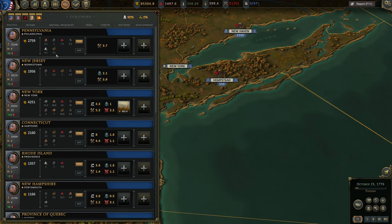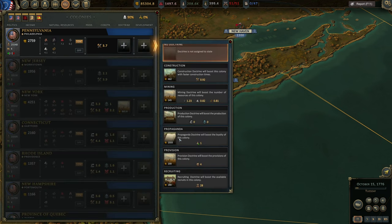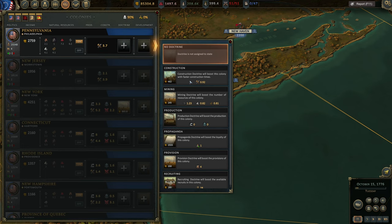You can click on the doctrine for different types of options. Construction doctrine increases construction around the province but you pay money every week. Mining doctrine increases mining output. Production doctrine — because we don't have actual factories here, it's zero and costs nothing. Propaganda increases your popularity but costs a lot of money. Provision doctrine gives extra provision points for 200 US dollars. Basically the more factories, mines, and agricultural buildings you have, the bigger the output but the more you pay for different doctrines.